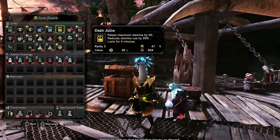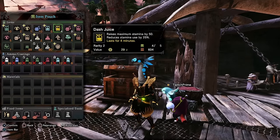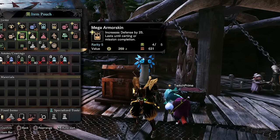The Dash Juice will raise your maximum stamina, reduce stamina usage by 25%, and will last for three minutes. This is a fantastic improvement over the base game and so it is a very big recommendation.